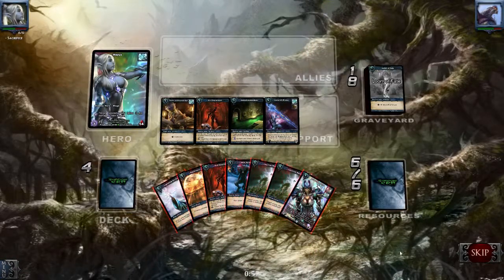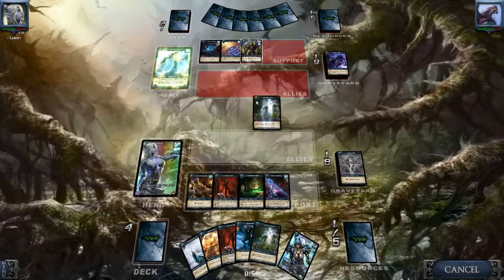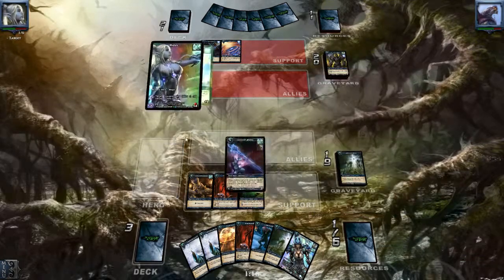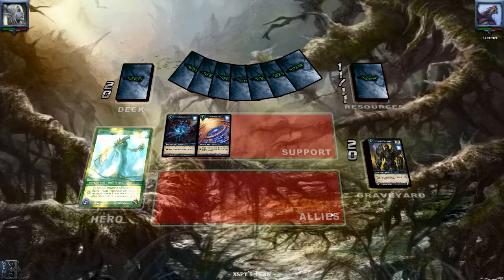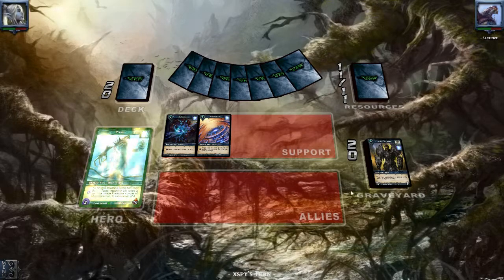We can just stop drawing cards. Now let's just destroy them. Nice armor there — hit him for one more, and end the turn. Sixteen. So we brought him down by one, because he's going back to eighteen. But yeah, he just keeps summoning those allies and then keeps destroying them, so he keeps shoveling them back.